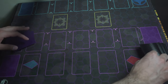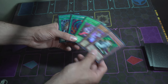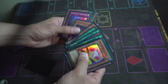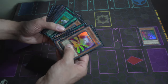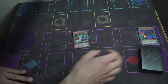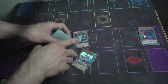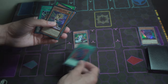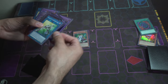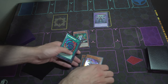On to test hand number two — not really the best hand either, but we'll make it work. We activate Mathematician and dump Squamata. We activate Squamata's effect to dump Hedgehog. We activate Hedgehog's effect to add a Shaddoll monster to hand — we'll add Winda. Then we Polymerization both together and summon Shaddoll Construct.